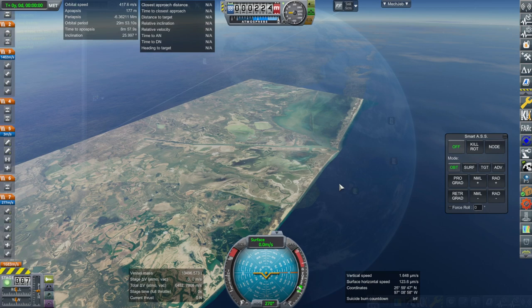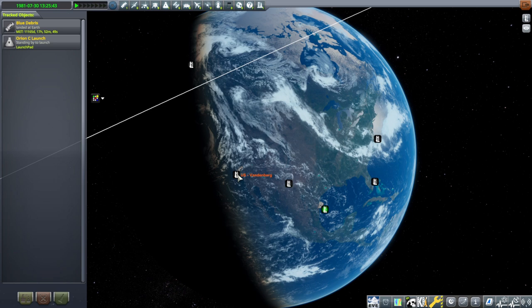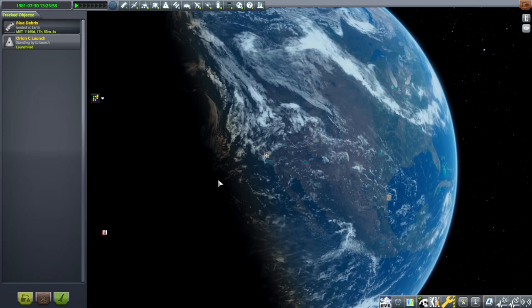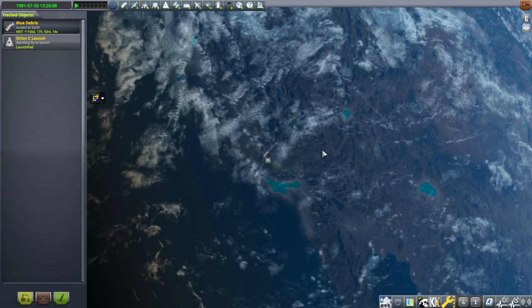For Edwards Air Force Base we don't have an actual spawn location at it, so we have to fly out of Vandenberg. You're going to have to take a plane, fly out of Vandenberg towards the location of Edwards Air Force Base. You can see I've got an Edwards spawn right now. Vandenberg is over here, Edwards is over here, so you fly towards it, land at the location, and then you'll be able to plop it.